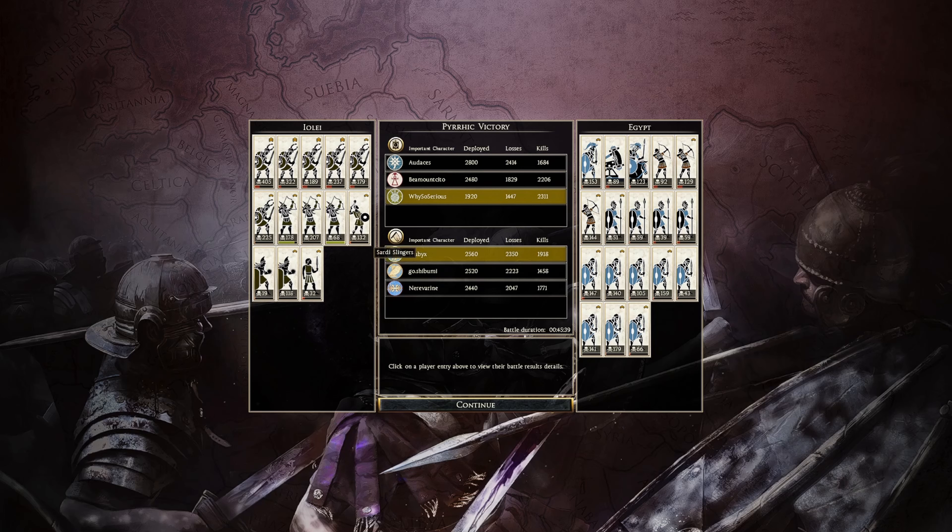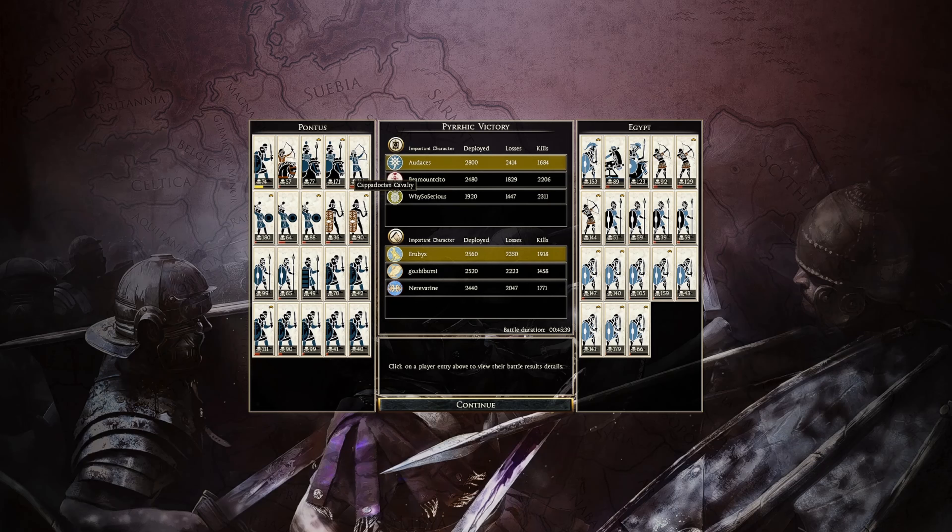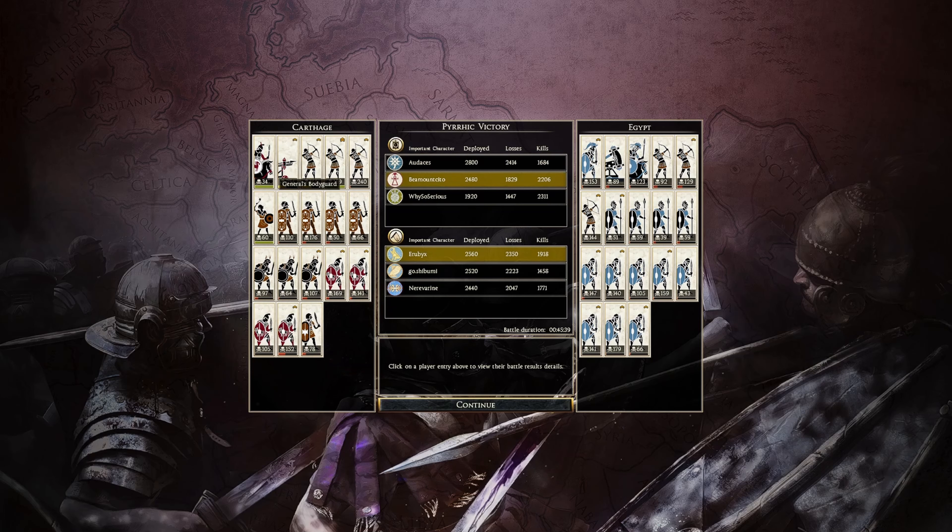Why So Serious with Aioli: 405 with the general, 322, 189, 237, 179, 225 for the Sherdman horseman, 178 and 207 for the noble archers, 68 for one unit, 132 for slingers, 118 for one Neuragic runner. Audaces with Pontus had 1684 kills: 74 with the general, 100 and 171 for Cappadocian cav, 141 for eastern archers, 180 for eastern slingers, 90 for naked swords, 99 for rayo spears, and Pontic swordsmen at 111, 90, 99.